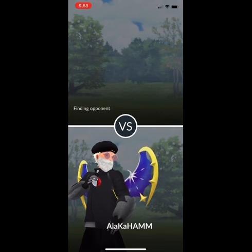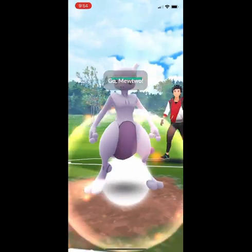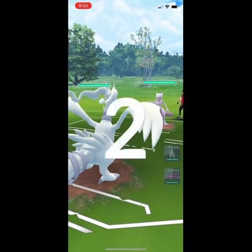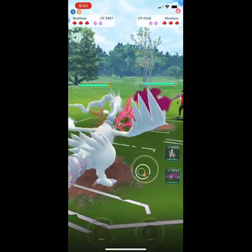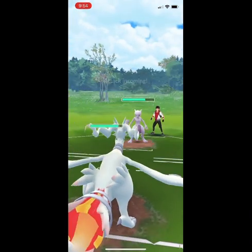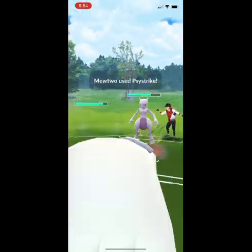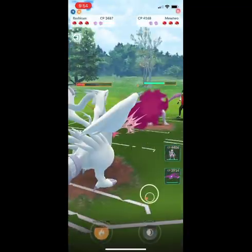My team consists of Reshiram with XL Mewtwo and Kyogre in the back — so only one XL Pokemon. Reshiram and Kyogre could definitely be powered up, but they function fairly well in this context, as I think you'll see. I've had a lot of fun playing with them and some really good sets with these two.